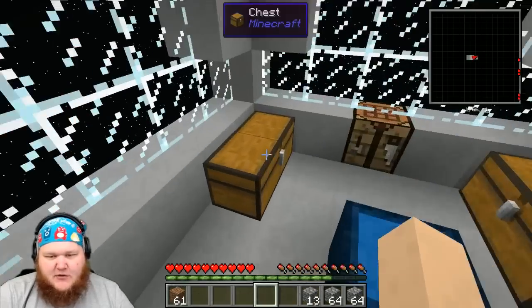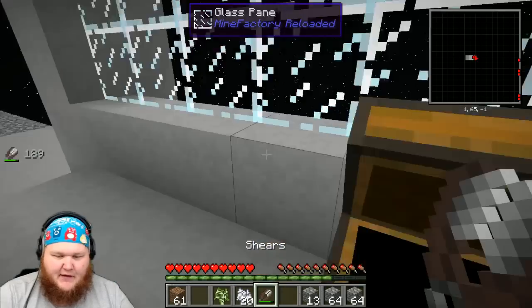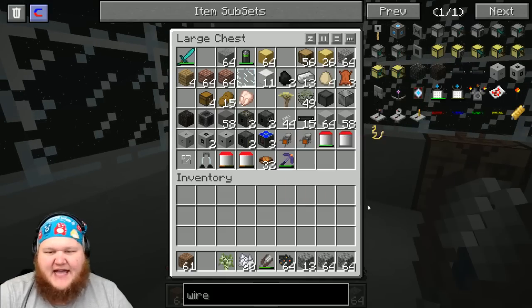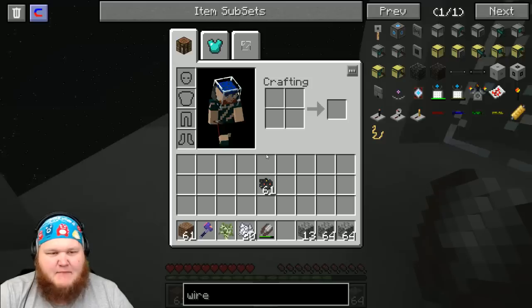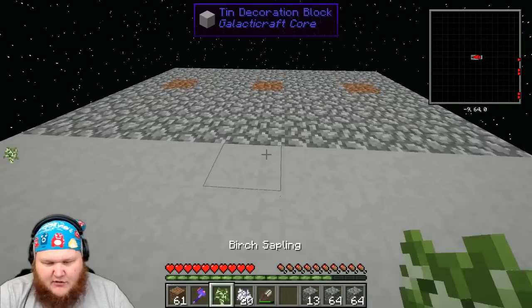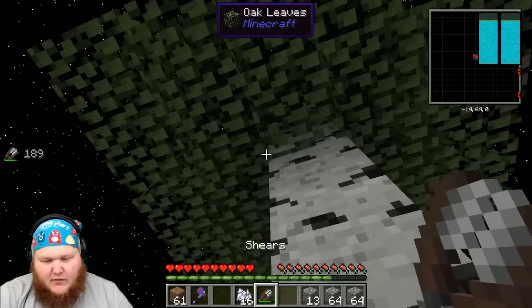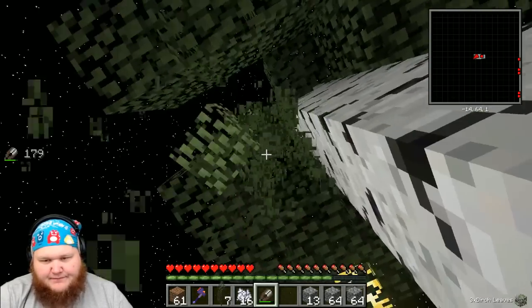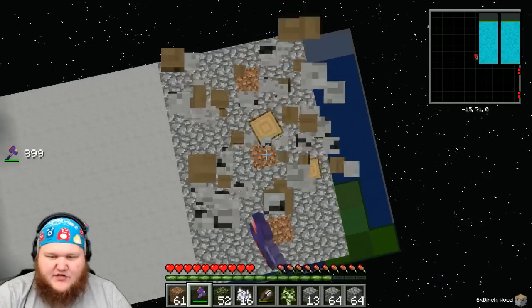We're gonna need the saplings, the bone meal, and the shears. I should be able to make an axe out of this — it's got magnetism on it. We'll plant our birch tree here, hit it with a couple of bone meals, and then shear off all the leaves. That's probably gonna be enough leaves.